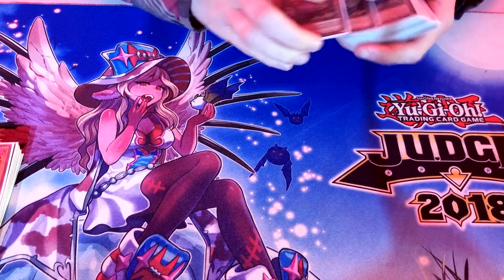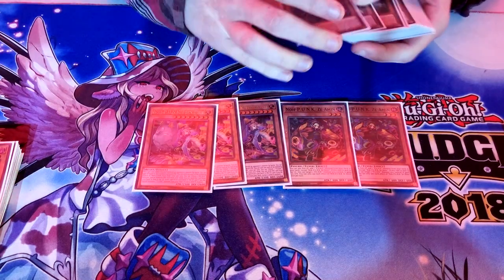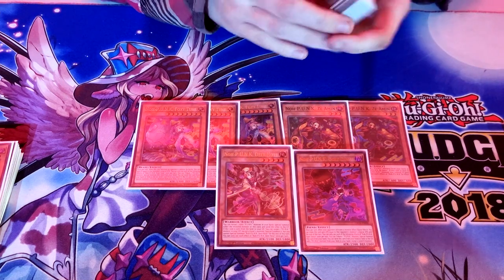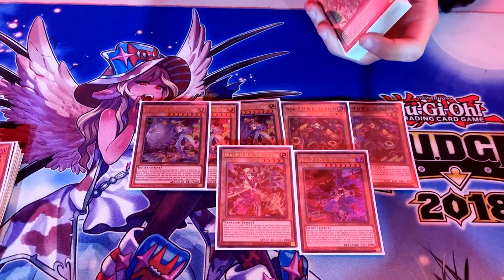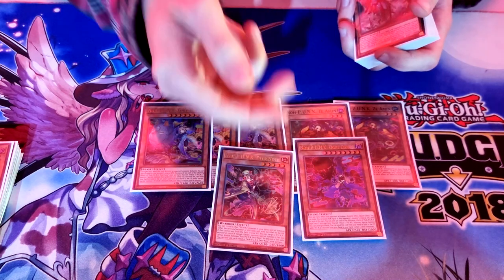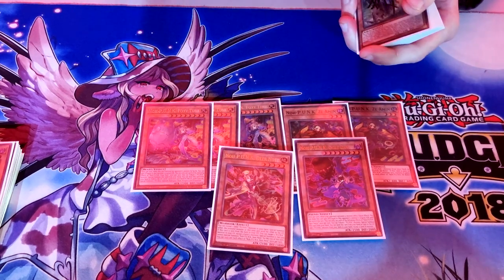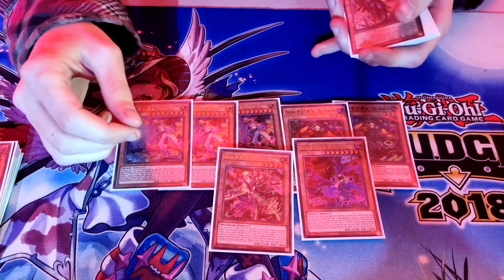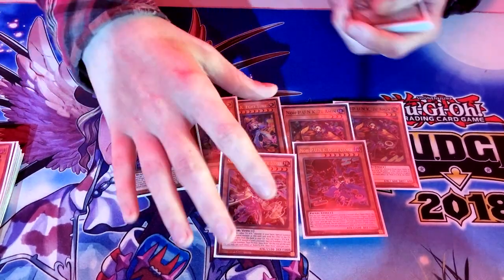Next is the Punk engine: two Ziarmen, three Foxy Tune, one Ogre Dance, and one Dino — fairly standard. You don't really want to open Ziarmen; you want to summon it off of your E-Tele or Foxy Tune. Ogre Dance searches any non-Level 8, either the Dino for weird interactions or Ziarmen. Foxy Tune summons from the deck and pitches Banshee, Gozuki, or Mizuki for zombie extensions — it just works too well.